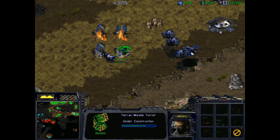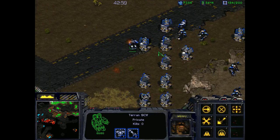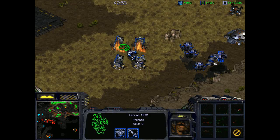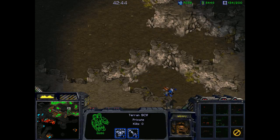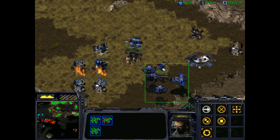I lost my dropship with all of the SCVs in it. I'm not sure what I need to do to be able to go and take the other side of the map. I think what I need is just to make a bunch of wraiths and Valkyries and go over and try to get rid of all those battlecruisers, but that's a lot of battlecruisers. I'm really not sure what to do.